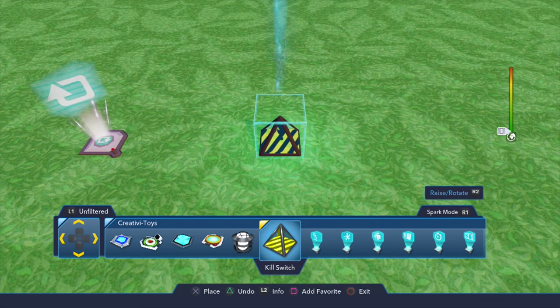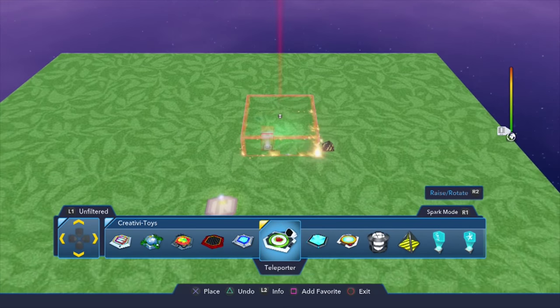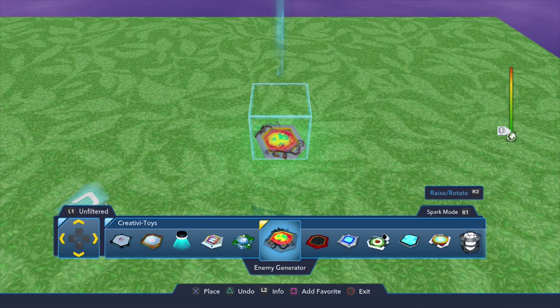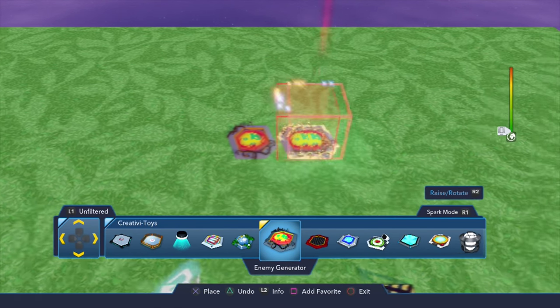We're also going to look for a kill switch. I would say space it apart a little bit so you've got a chance to walk around and not kill yourself. Another thing you want to select is in your creativity toys — the cool thing is everything that you need for this is pretty much in your creativity toys, except for your terrain.